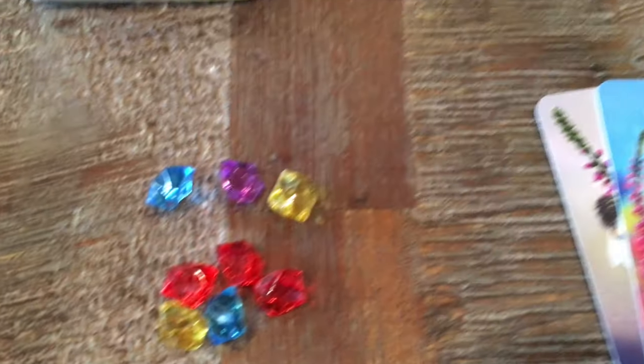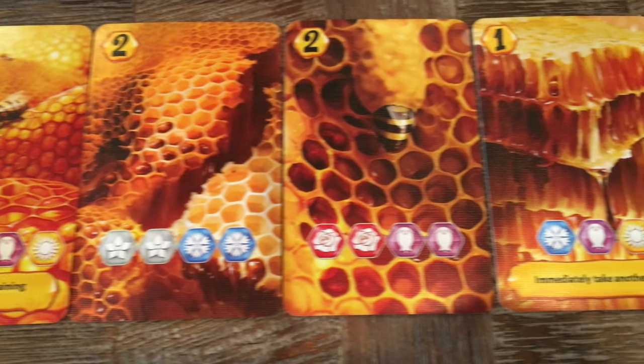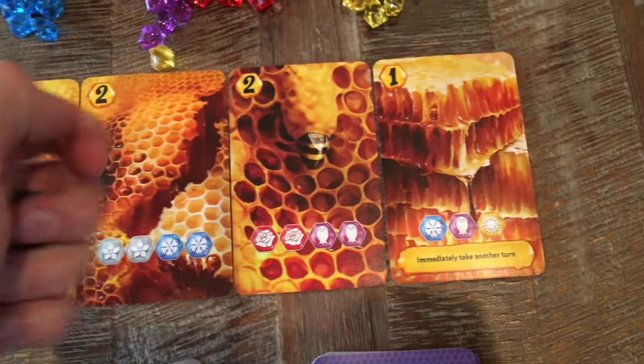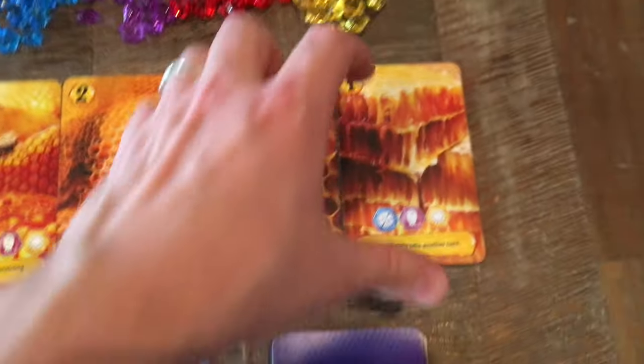Whenever you have enough pollen gems with colors that match the requirements on a honey card, you can take the produce honey action on your turn. You will pay the pollen by discarding the gems shown on the card and take your newly acquired precious honey.